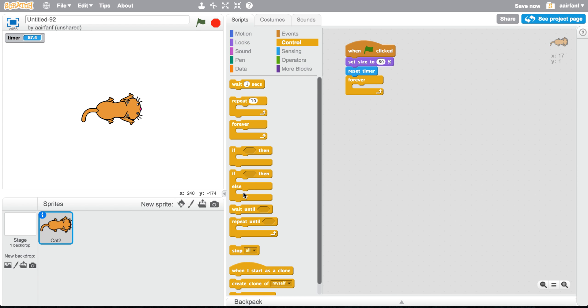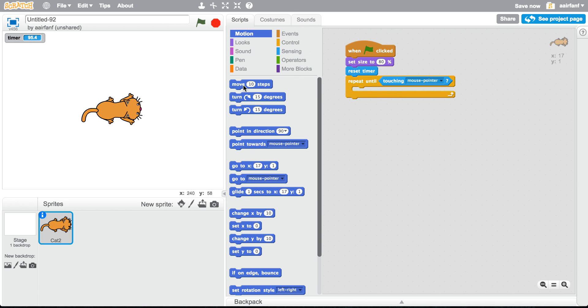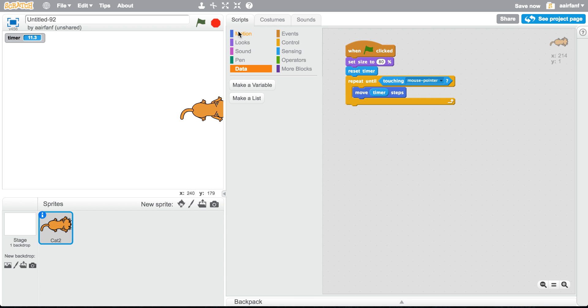Actually, not forever — use 'repeat until.' Then go into Sensing and say 'touching mouse pointer.' Add 'move timer steps,' so now you can see it'll go forward. But instead, what we want to do is say 'point towards mouse pointer,' so it will chase our mouse pointer.